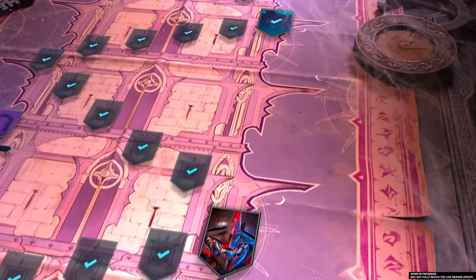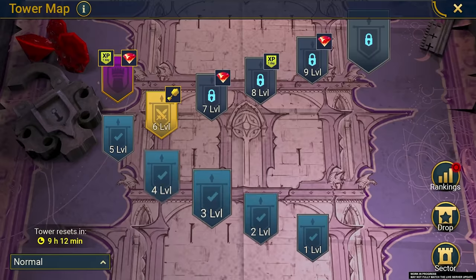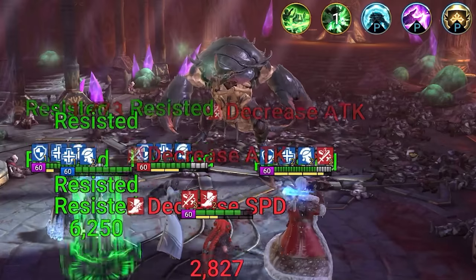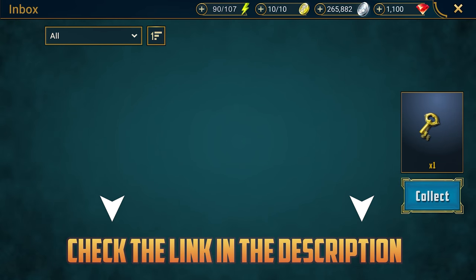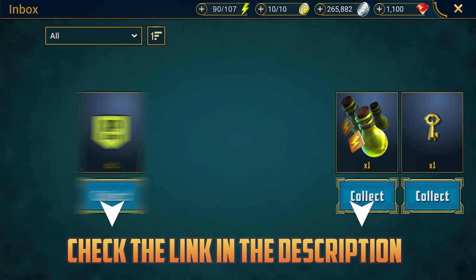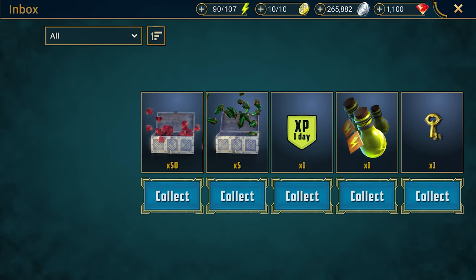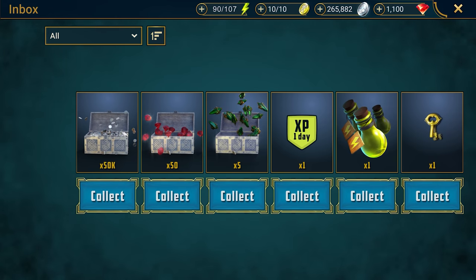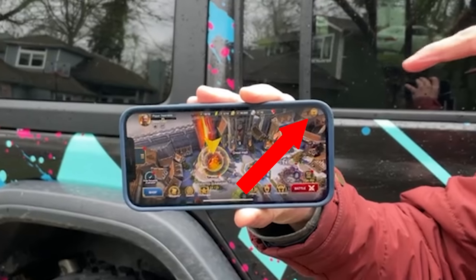Last month, Raid released their biggest update ever and added the new Doom Tower with over 120 floors of secret challenging rooms and 12 ridiculously cool bosses to challenge you. So support Ideal and have fun doing it. Go download Raid Shadow Legends by hitting the link in the description, and you'll get 50,000 silver, 50 gems, 5 mystery shards, 1 day XP boost, 1 energy fill, and 1 clan boss key as soon as you get into the game.